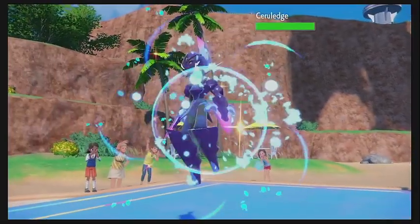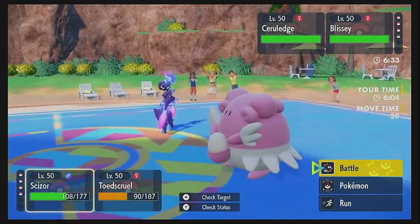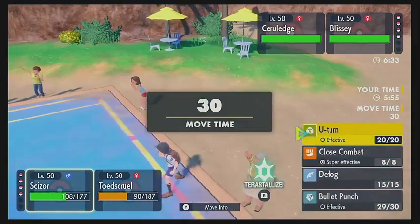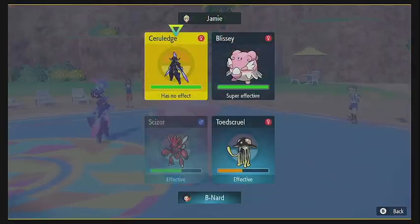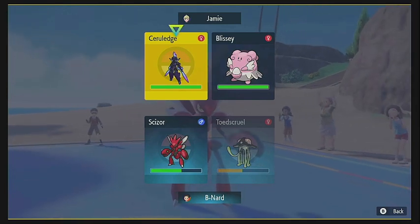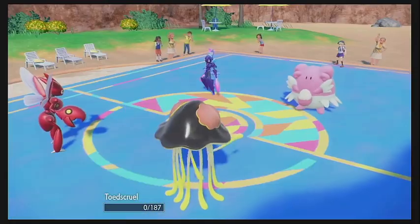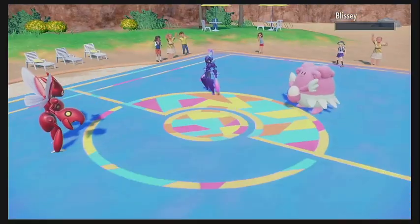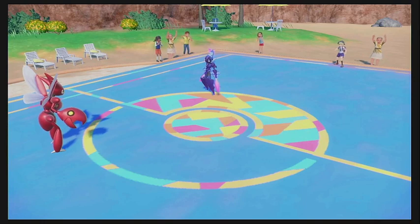That was a very productive turn for us. The Cerule Edge is going to come in. Unfortunately, both of our Pokemon in play are weak to fire, so that's obviously bad. The Cerule Edge cannot hit both of us, so we're going to try to get rid of that Blissey — Close Combat on the Blissey and Spore the Cerule Edge. Cerule Edge goes for Bitter Blade on the Toadscruel, which is more than enough to take it out. Scissor Close Combats the Blissey and that's enough to get rid of it in one shot, dropping our defenses in the process, but worth it to knock him down to two.